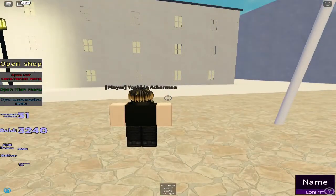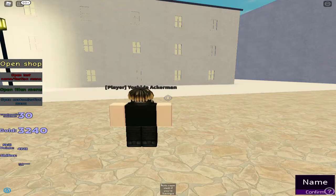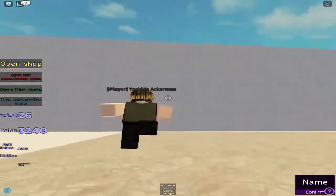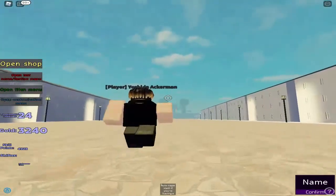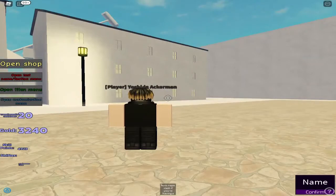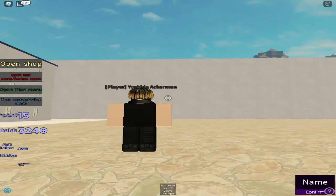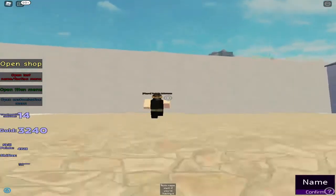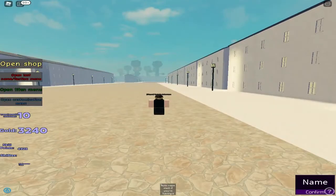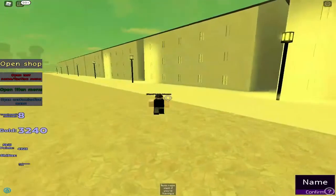And let's say you're against a judge item — just reset or run, because crystallization doesn't work against them. They're gonna eat you anyway. But if you're fighting another titan, just press C and you can use crystallization. And there you go.